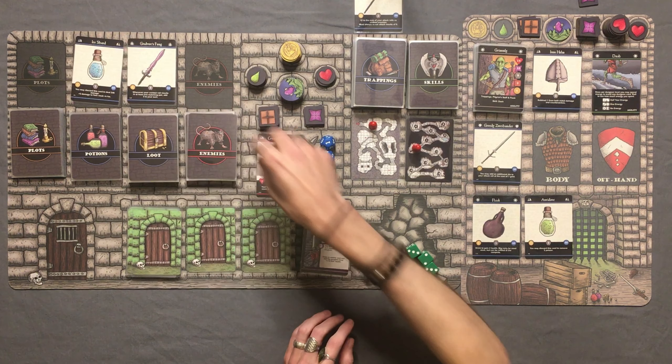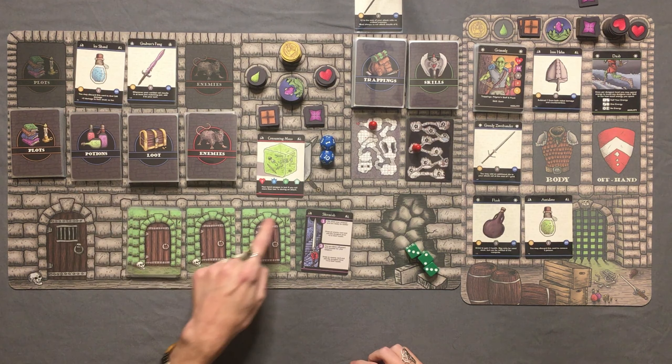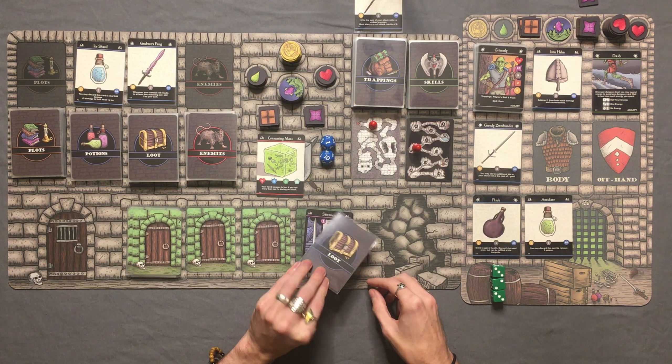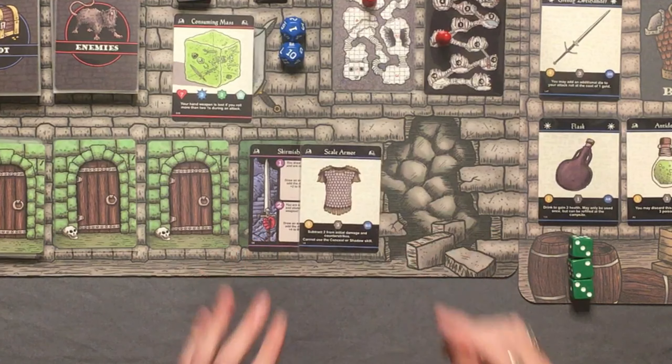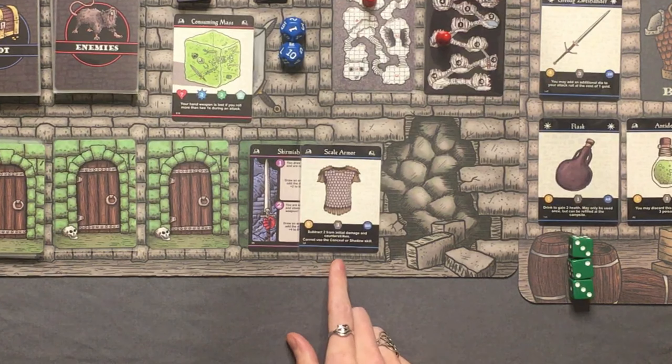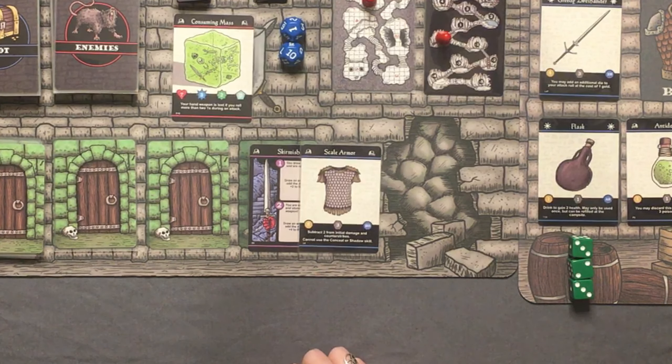We toss the ice shard potion at him — roll two dice and add plus 5 since he's weak to ice. We do 5 plus 5 is 10, and that is exactly how much HP he has — he is dead! We have destroyed the consuming mass. He's got a treasure class of 2, so we get a loot and a potion. The loot is scale armor — subtract 2 from initial damage and counter strikes. Cannot use the conceal or shadow skill.